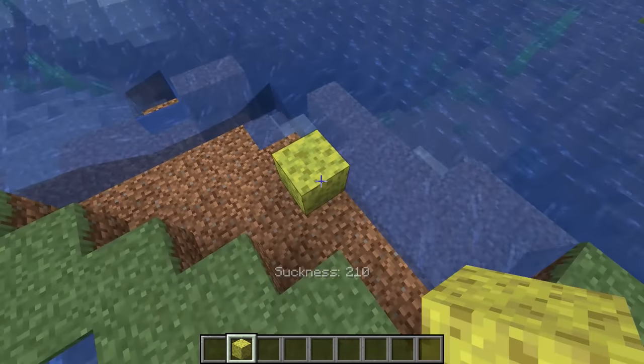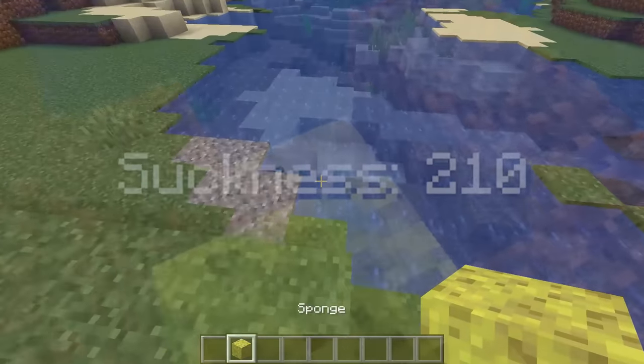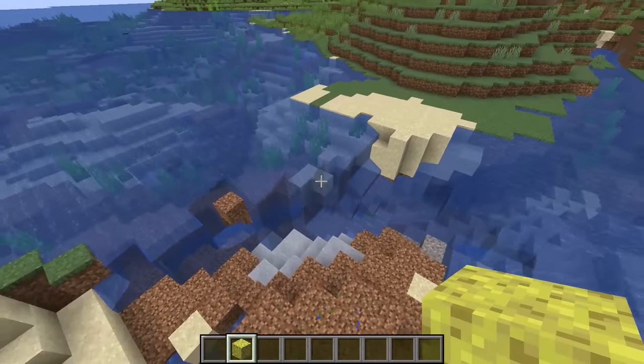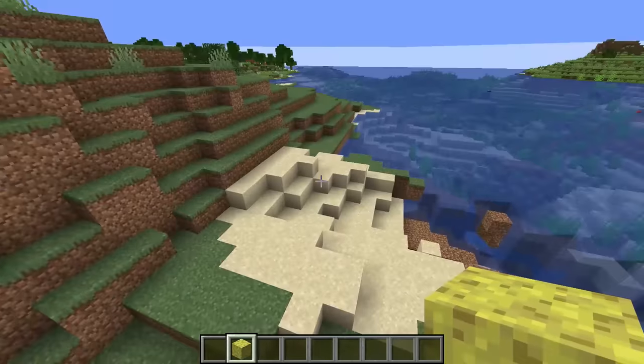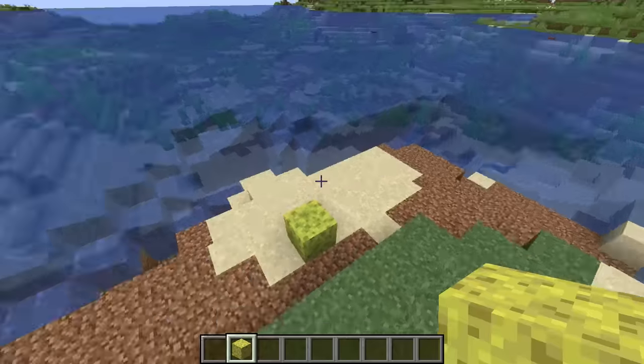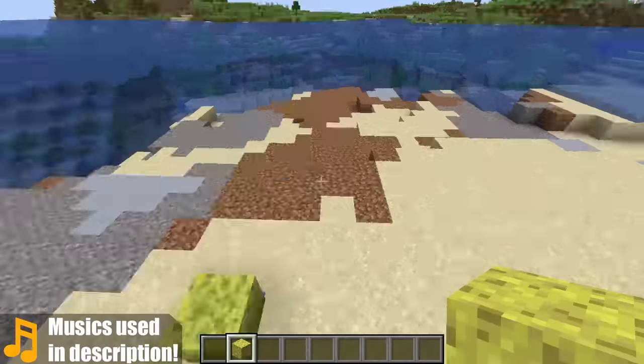This is the sucking power — or suckness — of 210. And this is 642, which is about 10 times the strength of a normal sponge. And this is 1,965, and this is 6,000 — and holy crap, that is insanely huge.